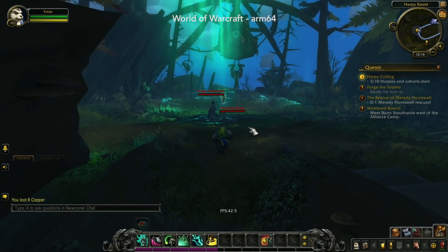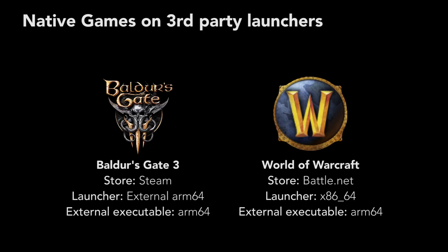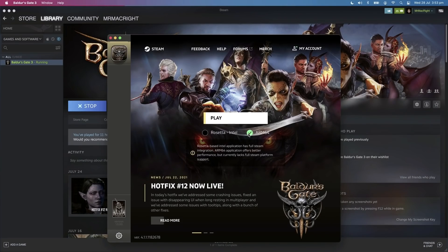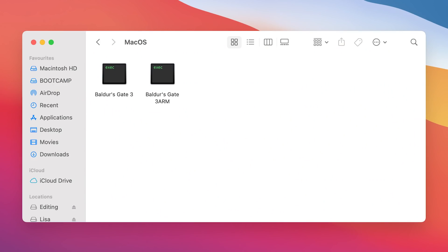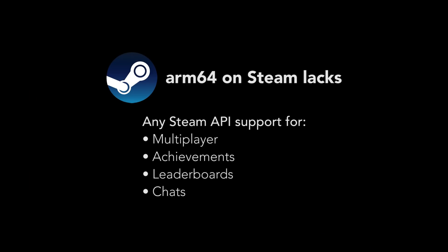With that being said, some developers have managed to get around these issues, such as Larian Studios and Elvarels with Baldur's Gate 3 on Steam, and Blizzard with World of Warcraft on Battle.net. They shipped their games with their own external launcher that opens a separate executable in the game's files, bypassing their respective storefront interfaces. What's even more important, ARM64 lacks any Steam API support, which is super actively used by games — like multiplayer, achievements, leaderboards, chats, et cetera.